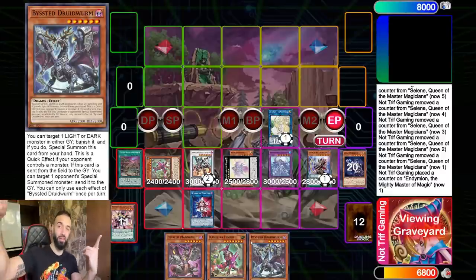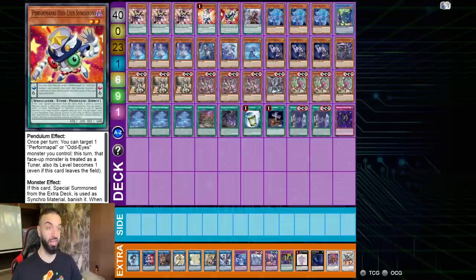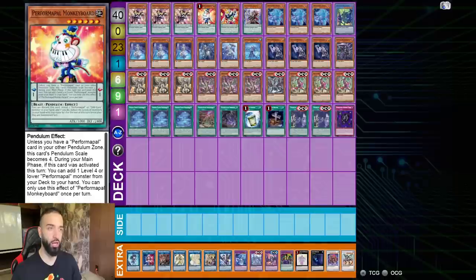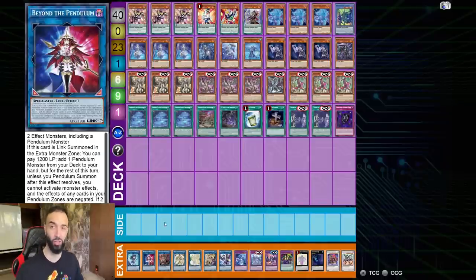Now the deck list: three Joker, one Monkey Board - these four are just god cards in this deck. The one Odd-Eye Synchron and the one Mighty Master. If you hard draw no Joker or no Monkey Board, it's okay. Don't force the deck - don't say 'I'm playing pendulum, I must go for Beyond the Pendulum at all times.'